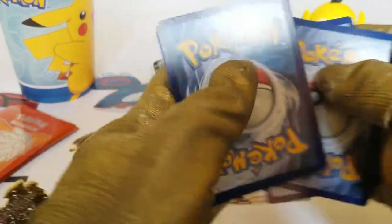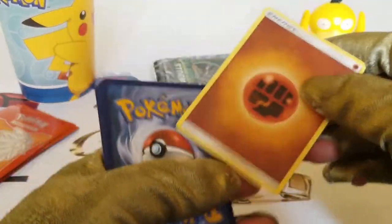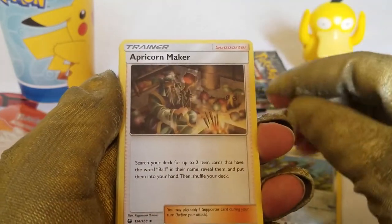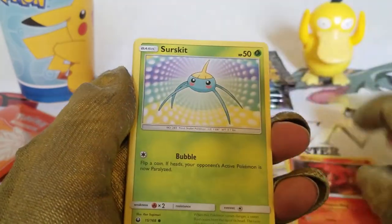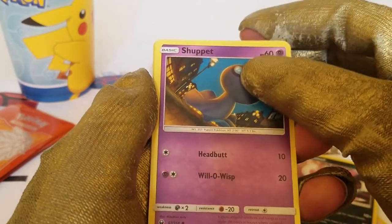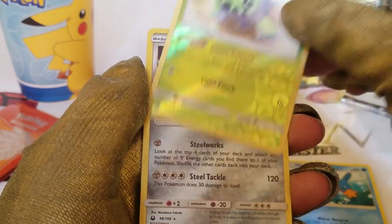One, two, three to the front and reveal the energy at the back — it is a Fighting energy card. We have a Metang first, an Apricorn Maker, a Hiker, a Slugma, a Surskit, a Sneasel, a Shuppet, a Mudkip.